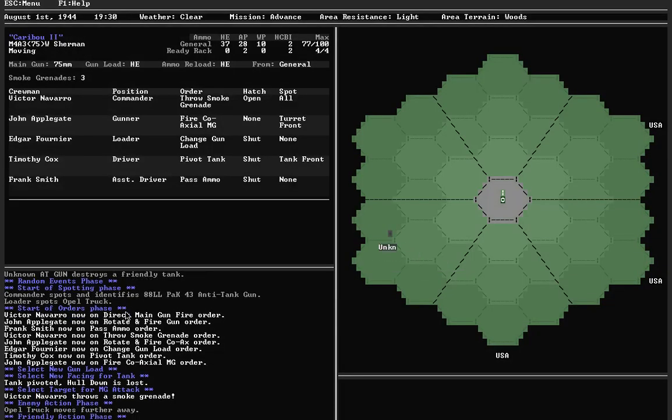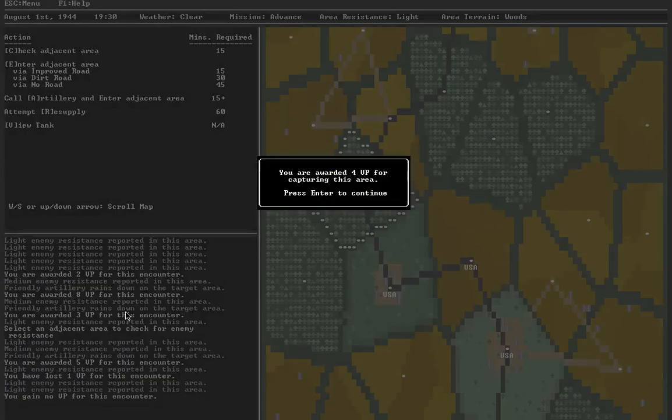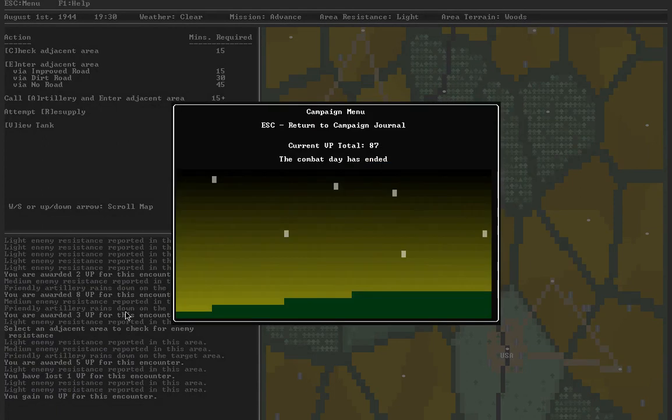MG attack is over. The truck moves further away — it was destroyed. What a glorious end to the day. Four extra victory points. The sun has set — eighty-seven victory points for the day. But more importantly than the victory points is the fact that I survived. And it didn't crash — which is always a good sign.